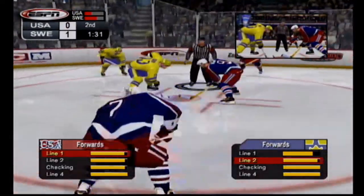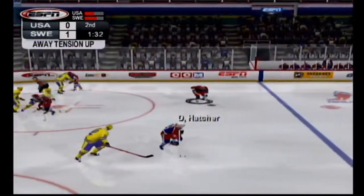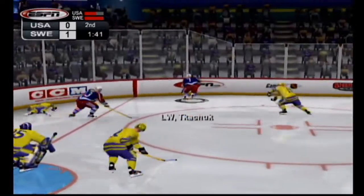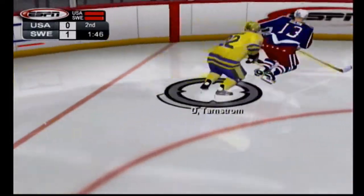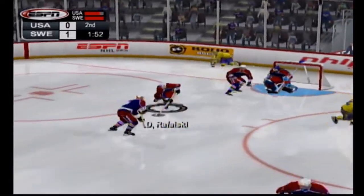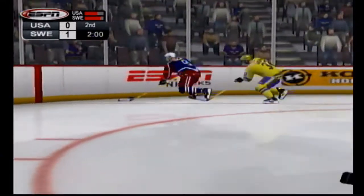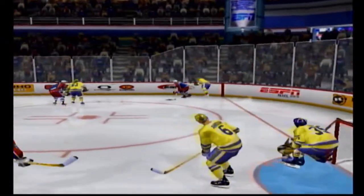The face-off is left to the goalie. The Americans get the face-off down by one. Garron re-sees the hit in the corner by Sundin. He scores, and early here in the second period, we've got a tie game.